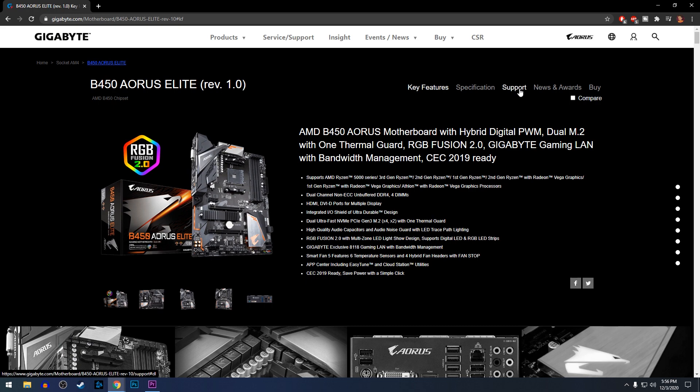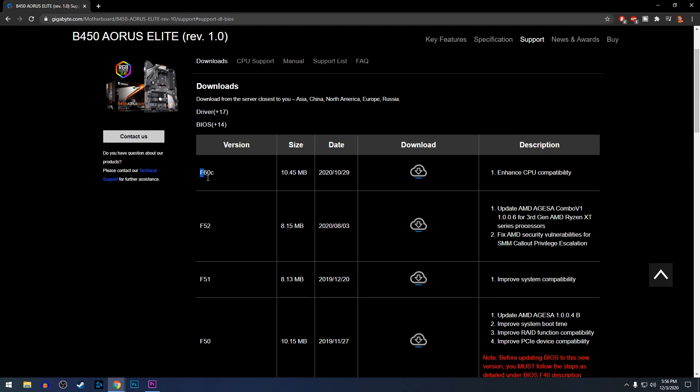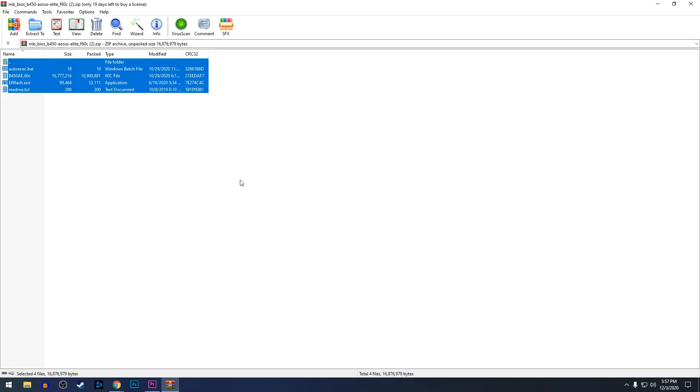There are driver updates for the BIOS every so often, so you want to stay on top of that — which I clearly didn't do. I went to the website, found the drivers, downloaded them, put them onto a USB stick, turned off my computer, turned it back on, plugged in the USB stick, and updated the BIOS. It was that easy and took almost no time.